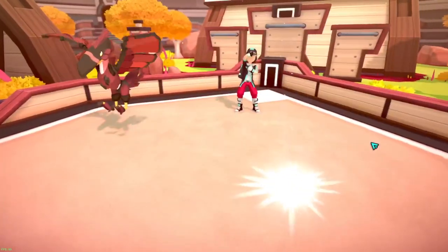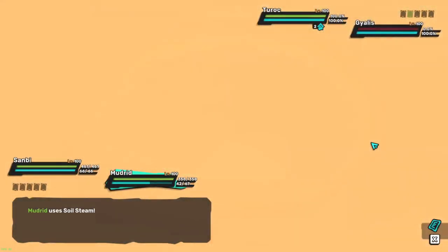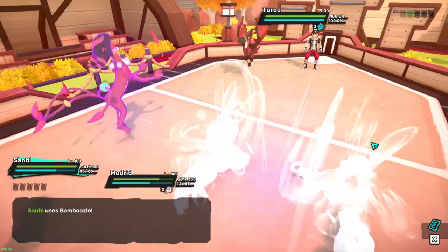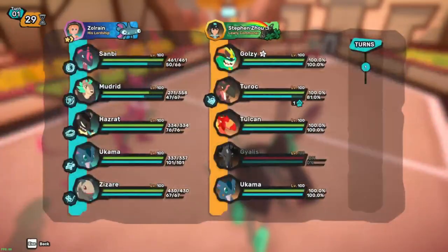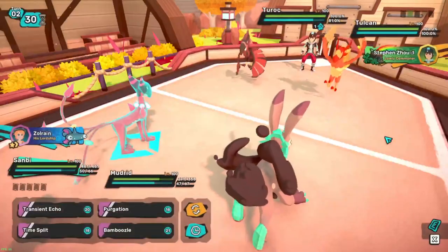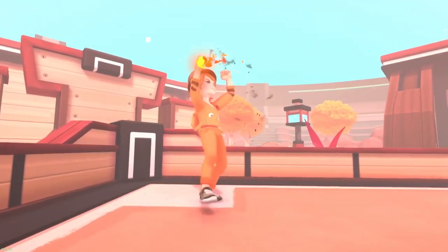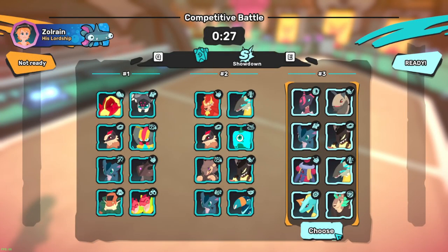He goes into Gyalis - okay, works for me! I get a free Gyalis kill - that was threatening my Zambi. We get the stone bod but stone bod doesn't do anything. Toolcon comes out - it could be bait. Oh no, it's fake beard - okay, that's good! I'll take it, why not. This is going to be the last match - last one would have been the last match but he conceded.